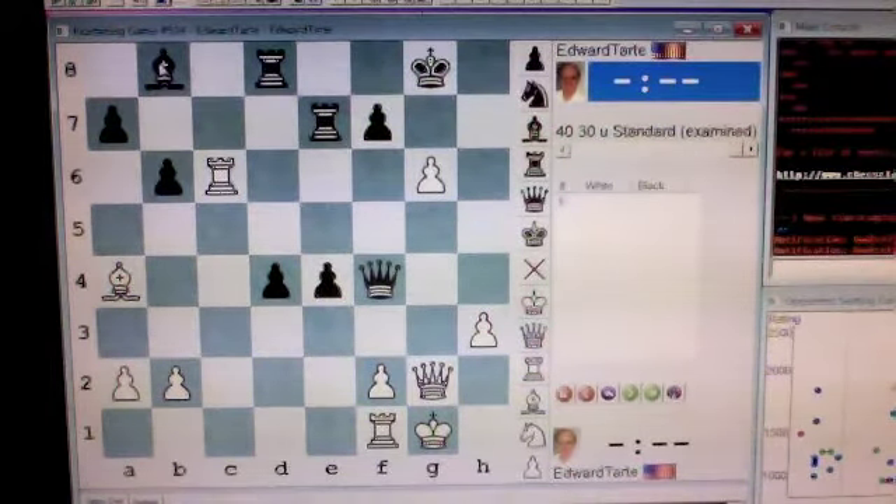Black has a strong attack in process. His bishop on b8 and his queen on f4 are both trained along this diagonal toward h2. But white has been able to mount a counterattack involving his queen, his g6 pawn, and his rook on c6. It is black's move. Black makes a move which not only strengthens his own position, but blunts white's counterattack, making it nearly impossible for white to continue his attack. What is this brilliant move by black?